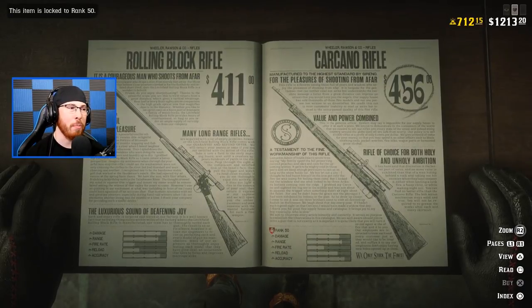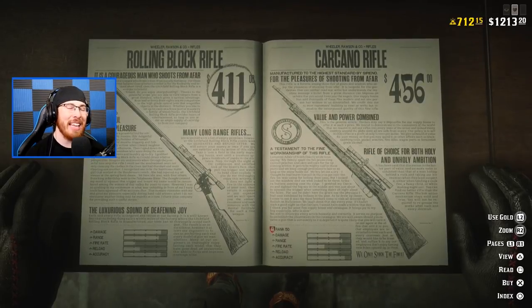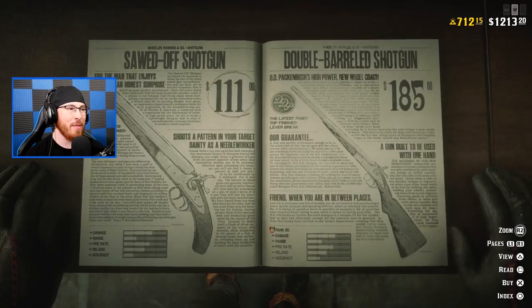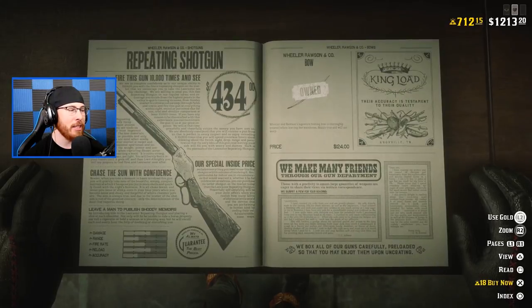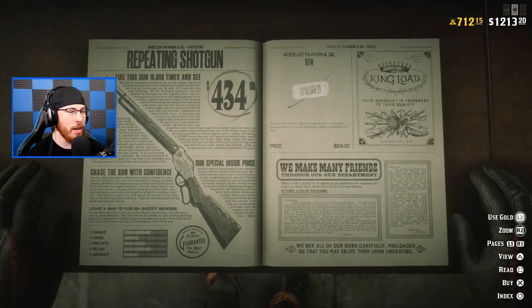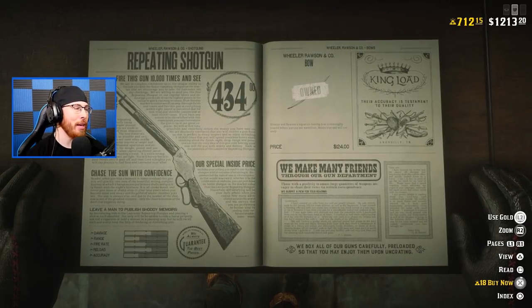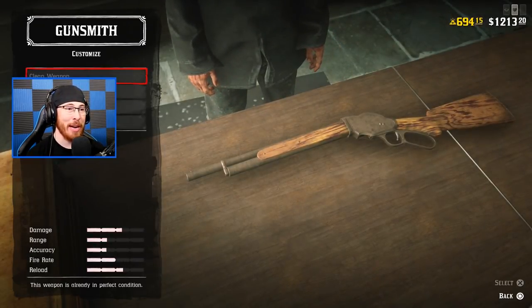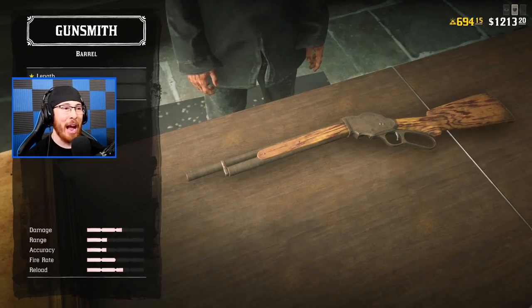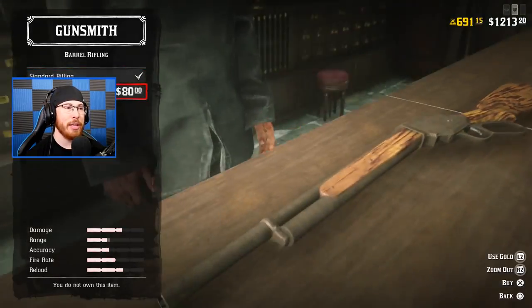Before, you could buy whatever you wanted with gold bars regardless of your level. They changed it so you now have to be certain levels for certain items. In the spirit of buying everything, we're buying the repeating shotgun as well. We are blowing through this gold right now, guys. If I were to upgrade all these, I'd be going through gold even faster. Let's say I want to increase the barrel length — it costs three gold. For the sake of this video, we're doing it.